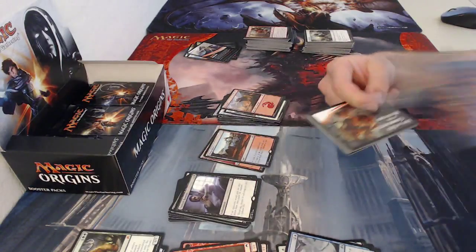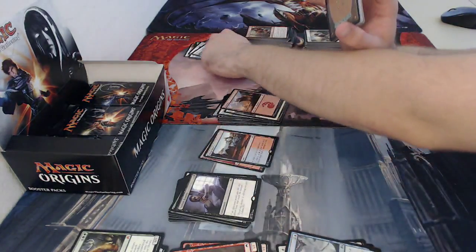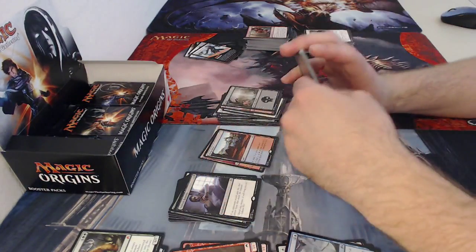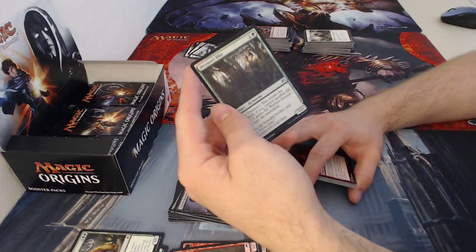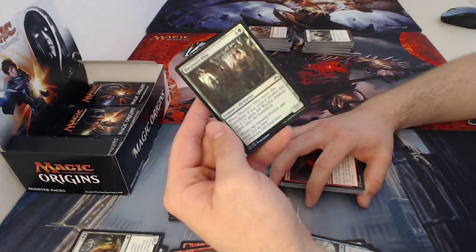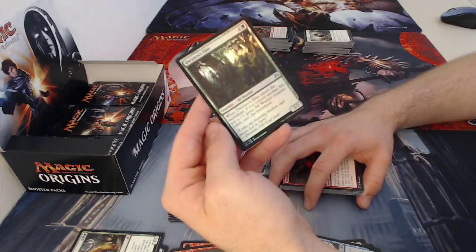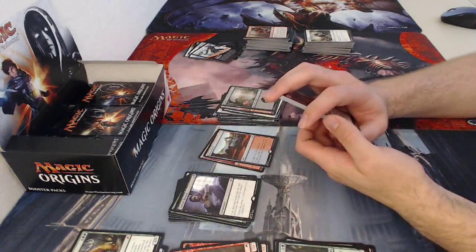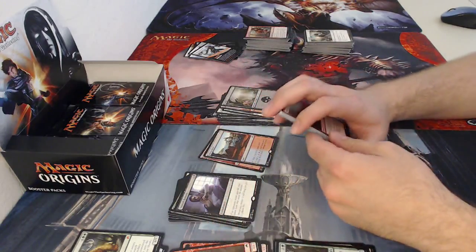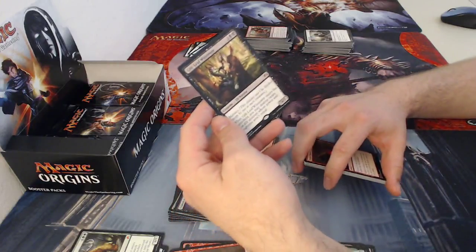If you pair that with Dwynen — attack with 20 elves, you lose the game! Nissa info card — I wish I got a Nissa. Then a swamp, and my foil is Dwynen's Elite, a two-drop elf warrior two two. When it enters the battlefield, if you control another elf, put a one one green elf warrior creature token onto the battlefield. It's essentially three power and toughness for two mana — can't complain about that.